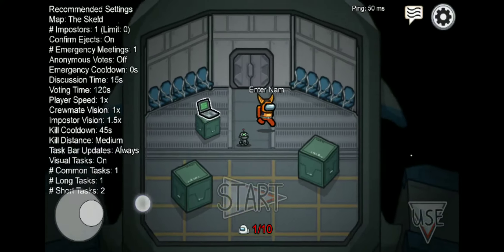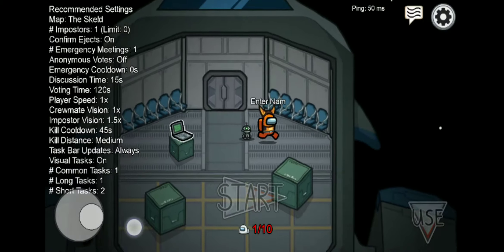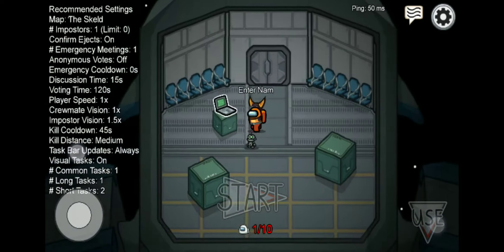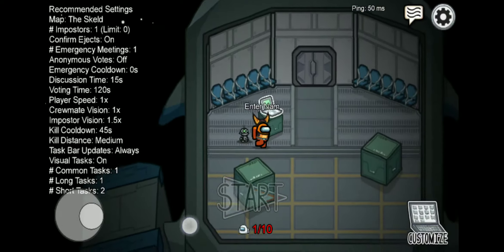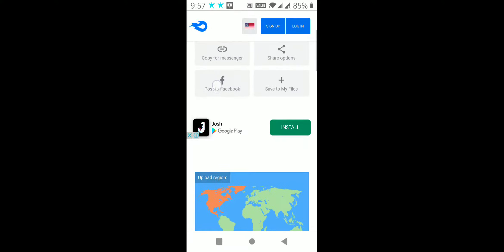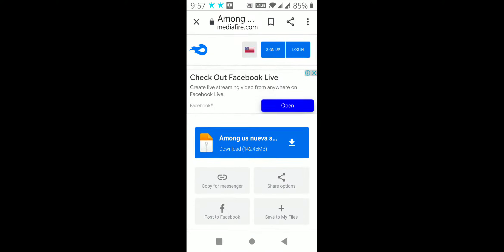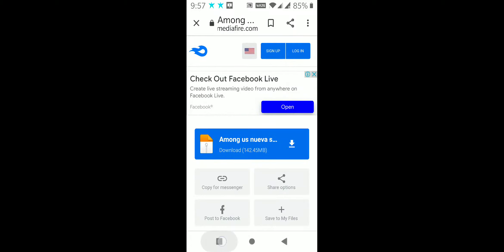Do you want to know how to get this brand new pet skin and hat? Then you've chosen the right video. The steps are pretty easy — you just need to download the file. I'm giving the link in the description, you download it and then you're good to go.